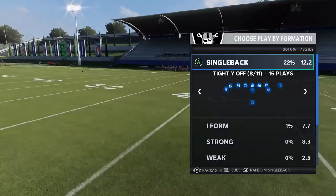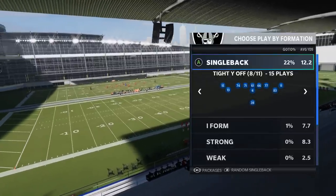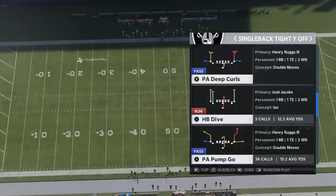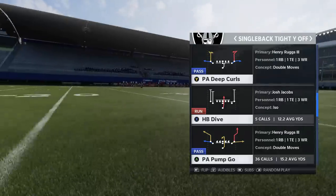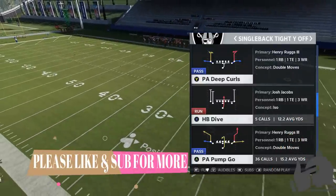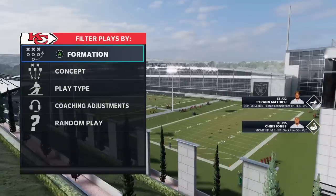I'm going to have some passing plays for you guys today. The Raiders playbook without a doubt is one of the best running playbooks, but I think the community could use more good passing plays. I'm going to show you guys some passing plays out of the single back tight way off. I'll start off with probably my favorite play, the PA Pump Go. I'll try to show you guys a coverage beater for just about every single defense, and whatever I don't show will be on my Patreon or Join Now community.